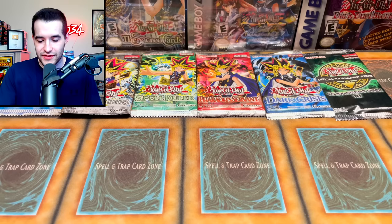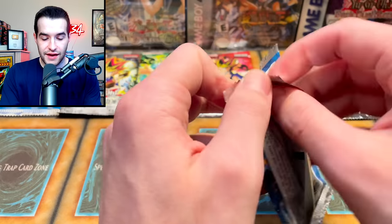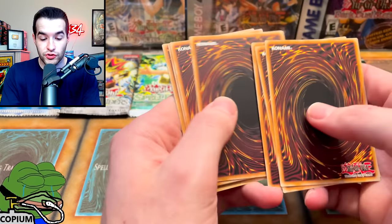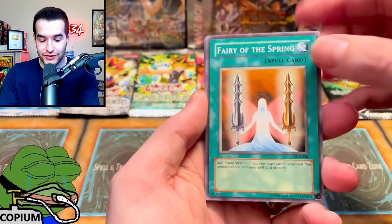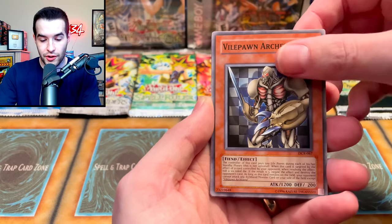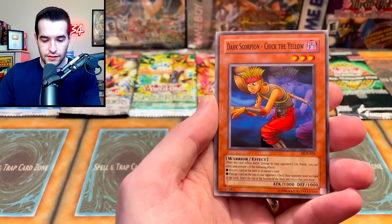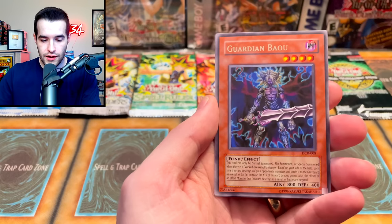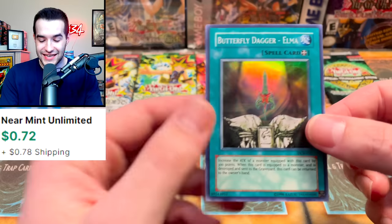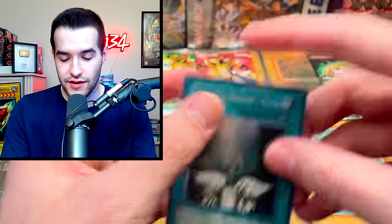Dice time — we rolled a 5: Dark Crisis. Can we pull that Skill Drain Rare? Best case we get Exodia or Exodia Necros with a foil. We got Little Wingard, Vile Pawn, Archfiend, Cyber Raider, Ojama Trio, Checkmate, Dark Scorpion, Chick the Yellow, Guardian Bazoo — not the Skill Drain — and Butterfly Dagger Elma as a Super, which wasn't guaranteed back in the day. We'll take that.